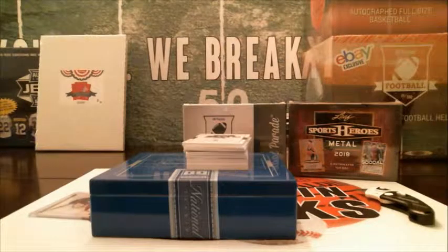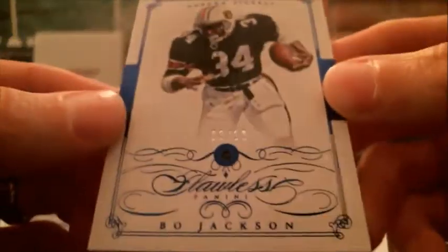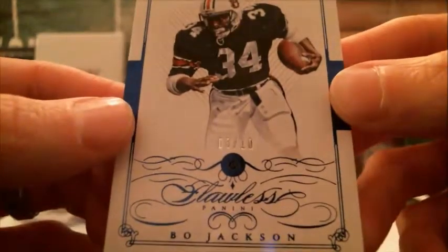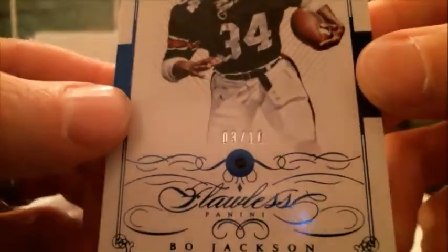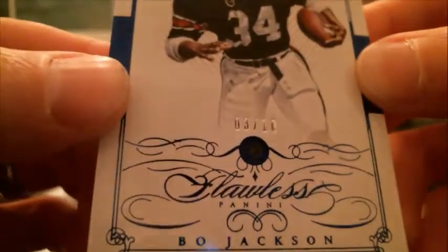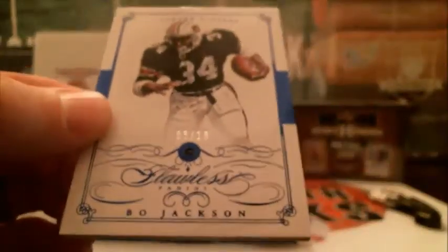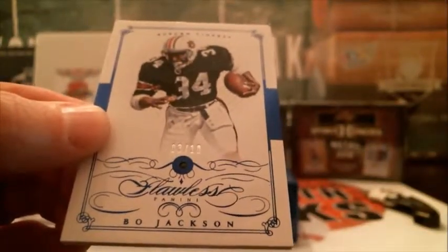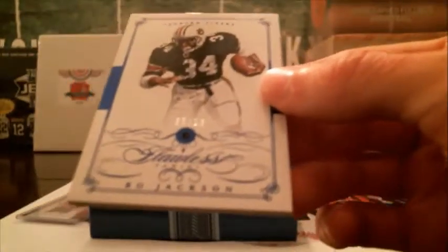Oh my goodness, here comes Flawless Diamond number one! How about a Bo Jackson, three out of ten? Looks like it may be an emerald, not a diamond — I see a little bit of green shimmer to it. Last name J on that, Roy. That's a nice card, dude, nice hit!